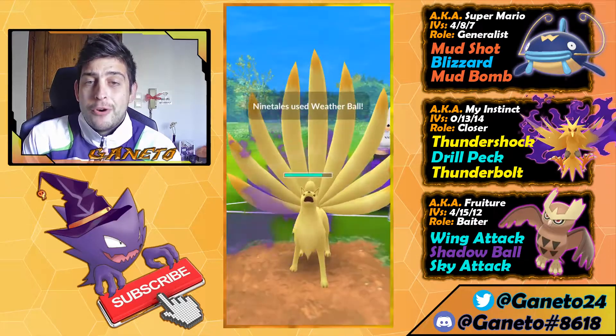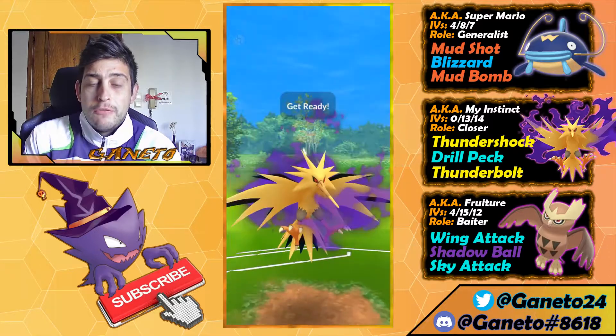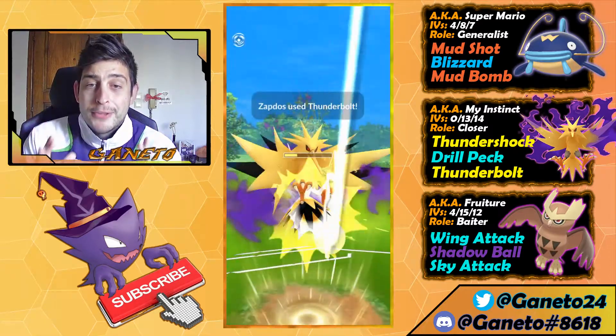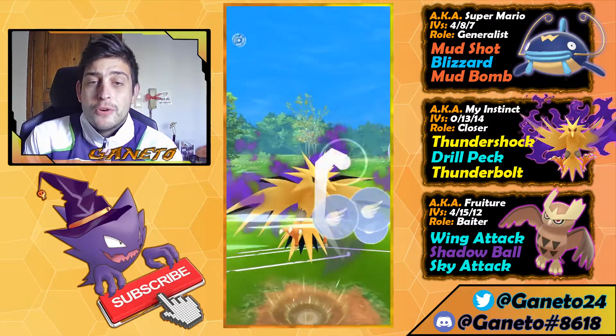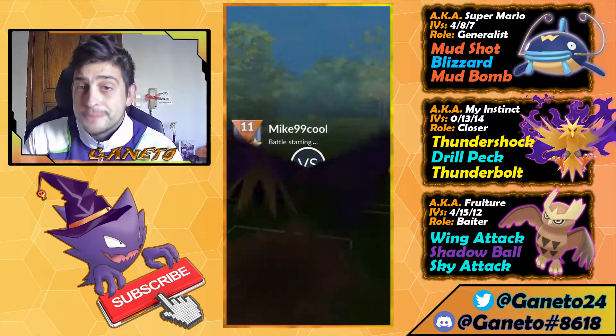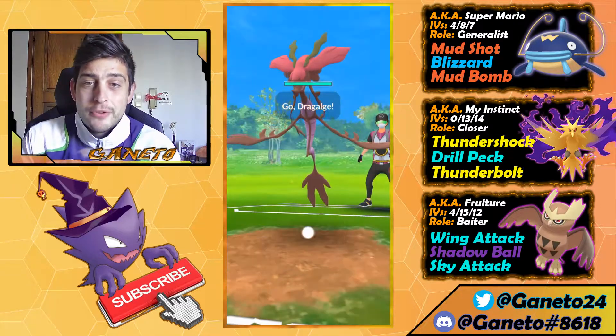Here comes now the Kantonian Ninetales — we do not care about that. It's also Zapdos so it will be more than enough from Drill Peck to finish it off, but I want to secure the win so I'll just go for the Thunderbolt here after I farm a lot of energy. Down goes all that HP from that Kantonian Ninetales, and here comes my Drill Peck which can just finish off the Whiscash — another win is ours.